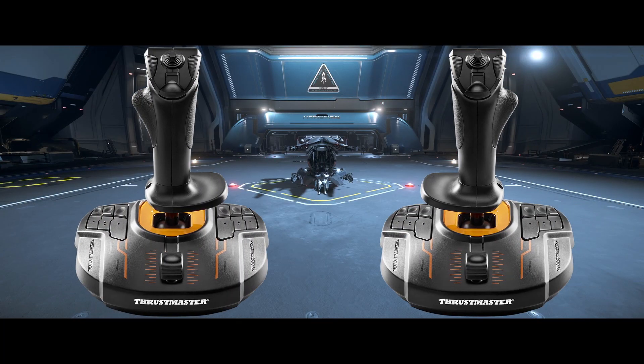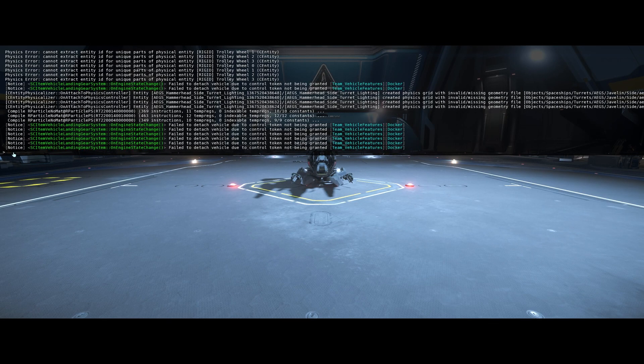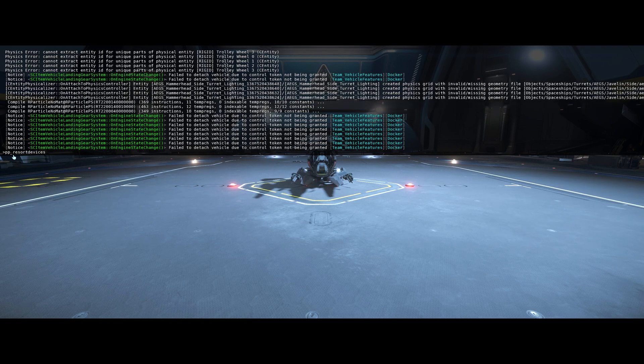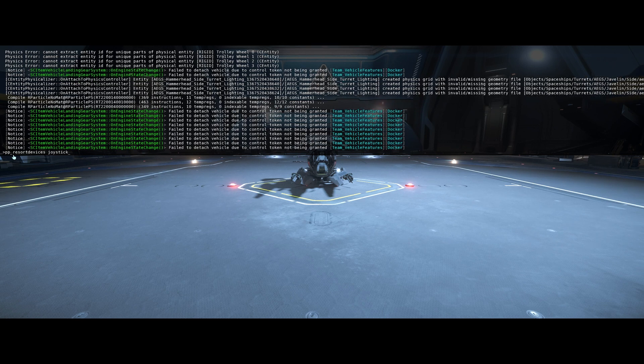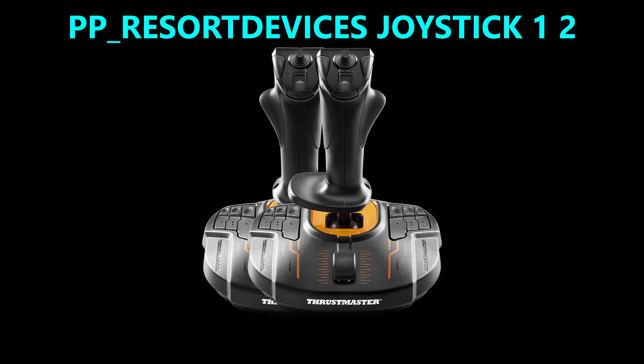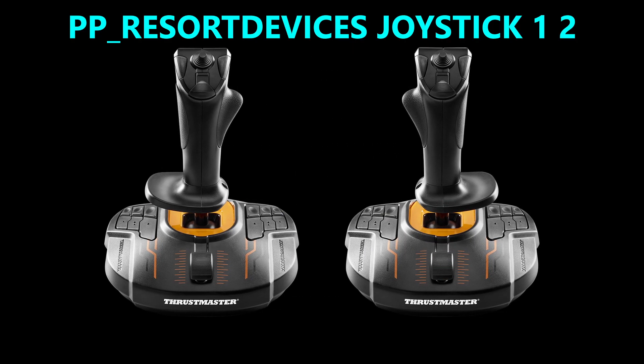If you ever reset everything and find that your joysticks are reversed, you can open the console by tapping the tilde key — the squiggly line under the Escape key on a QWERTY keyboard — and then type: pp_resort_devices joystick 1 2, then press Enter, and close the console with tilde. That will swap your left and right joysticks in the game.